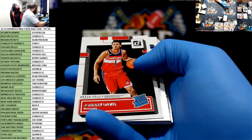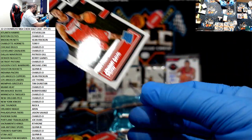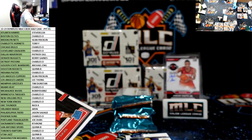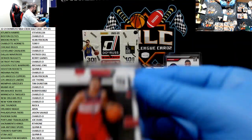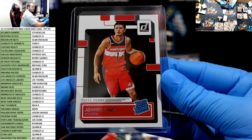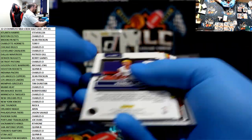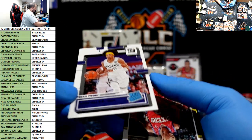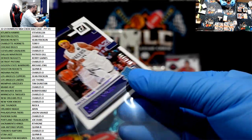Press proof rookie of Johnny Davis for the Wizards — yeah, very first hit of the week. Nice purple press proof rookie Kendall Brown for the Pacers to $199.